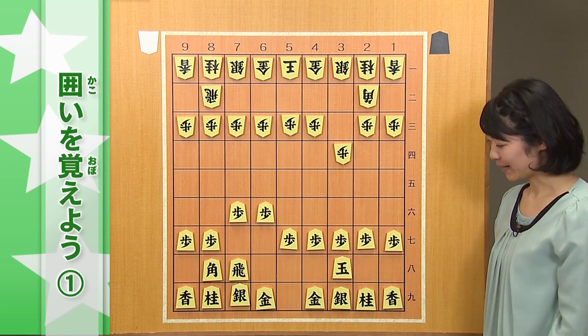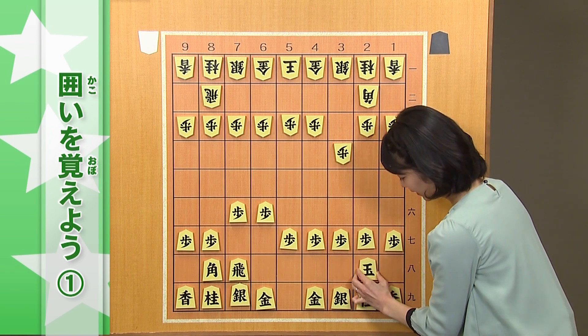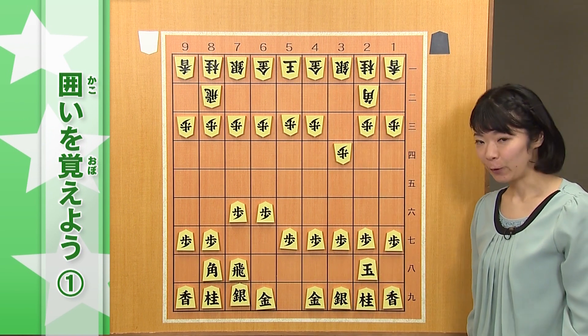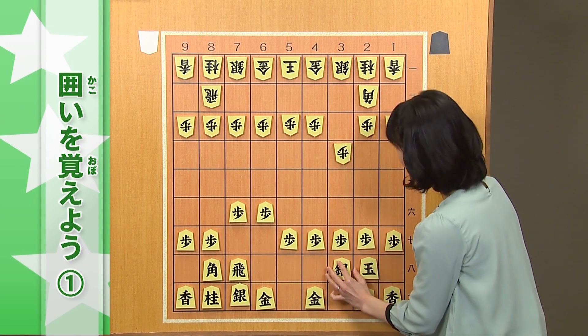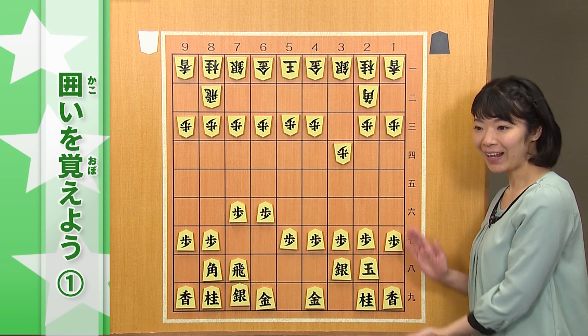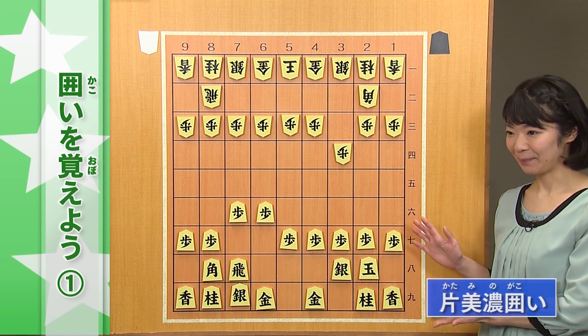必ず真ん中から、2本以上、動かしてあげます。振り飛車の場合は、さらに深く、2八玉まで行ってあげましょう。そして、3八銀と、上がります。これが、片美濃の囲い、という名前がついています。